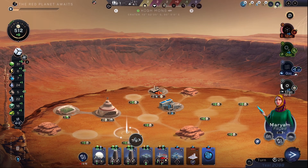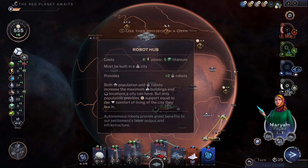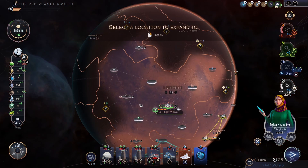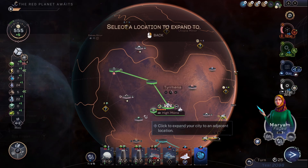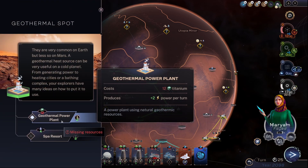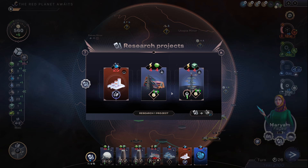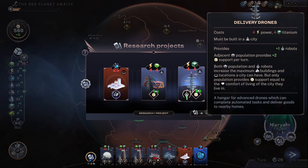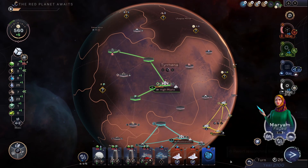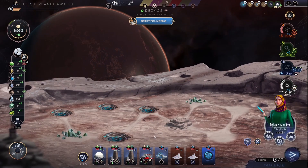You can get a homestead down, plus six, then a robot facility, then you can grab those. Spa resort for comfort of living, but the geothermal power plant is what we're aiming for. We're now looking for any amounts of titanium we can get. Another bacteria — I know we've got the science for the first one. Science has been really hard to come by. We can build a city on Demios moon.